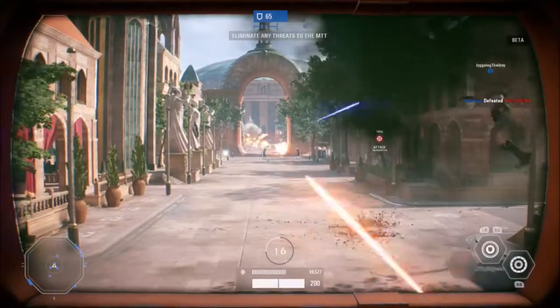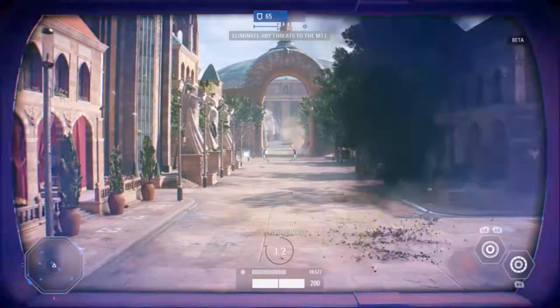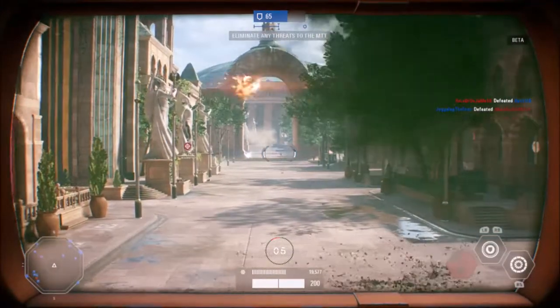Next is called Refresh, which resets the ability recharge times of all allies near the MTT. So if one of your friends or an ally is near the MTT, make sure to stick by it because it might refresh you and give you your star cards back.